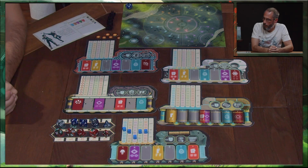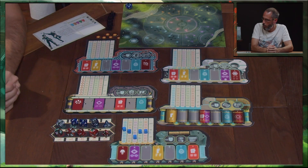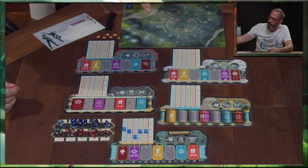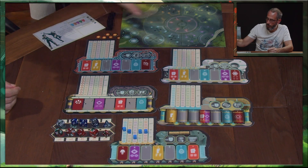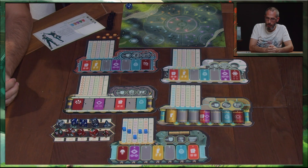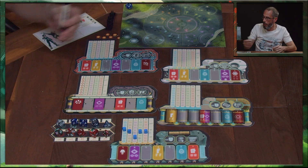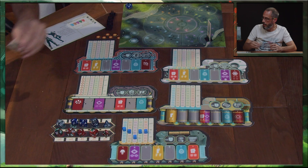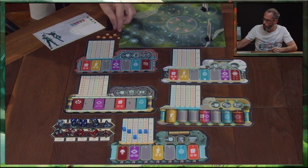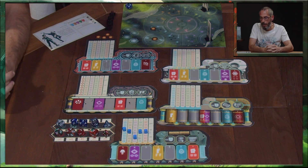Maintenant, nous allons voir la partie combat. La partie combat est un peu spécifique dans les Gardiens de l'Ether : nous utilisons ce qu'on appelle une battle map, qui est une représentation fictive du combat en cours. Quand un combat est initié, les joueurs vont se positionner en fonction des éléments du scénario — ici et ici, par exemple. Et le maître des gardiens va pouvoir placer les adversaires en fonction des éléments du scénario.